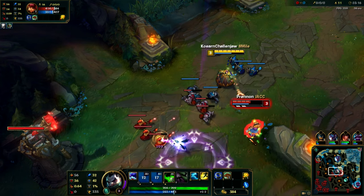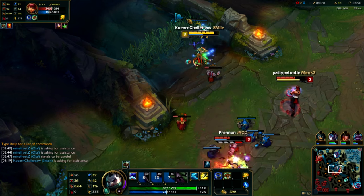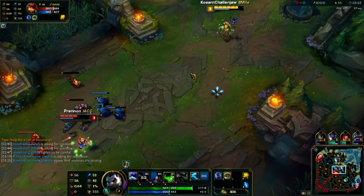Speaking of jungle ganks, is that Lee Sin coming from the right-hand side? He's going to try and kill you, but he's going to Q onto you and you're just going to flash away. We try to walk towards our jungler but he's not going to help us, so just take the easy route and flash straight away.